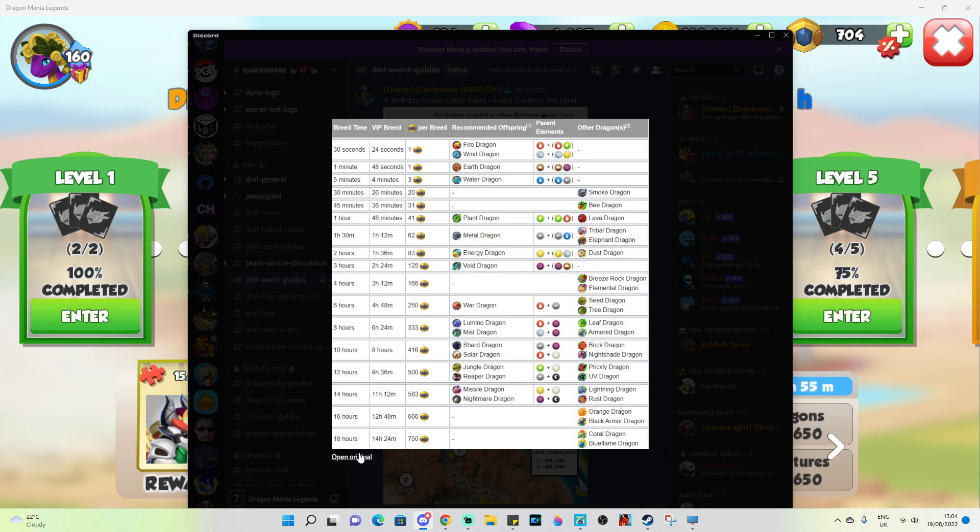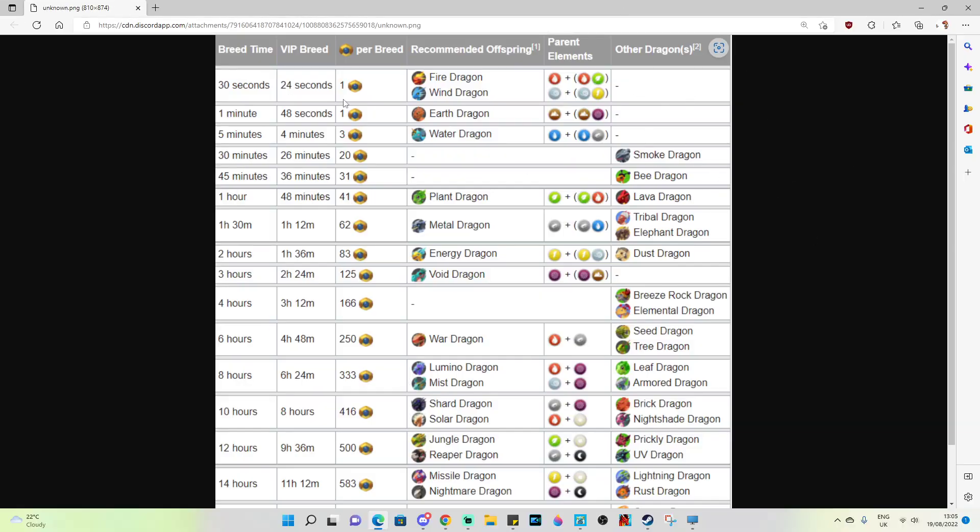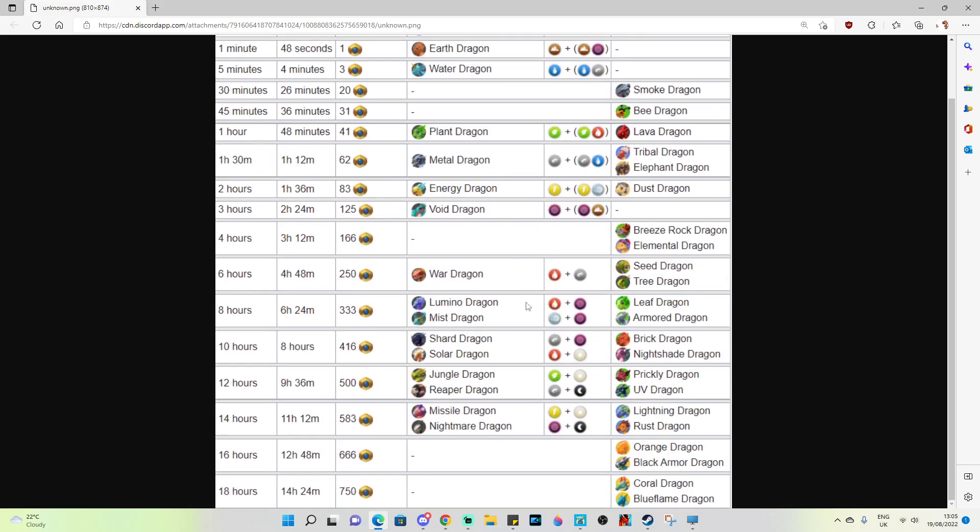That is the first thing to note about level 6 of this event. If we open up this image file that shows all the different breeds, you'll see the amount of points per breed and the recommended offspring. On the final level it's 650 currency per breeding task, and there is no dragon you can breed to actually get that guaranteed.